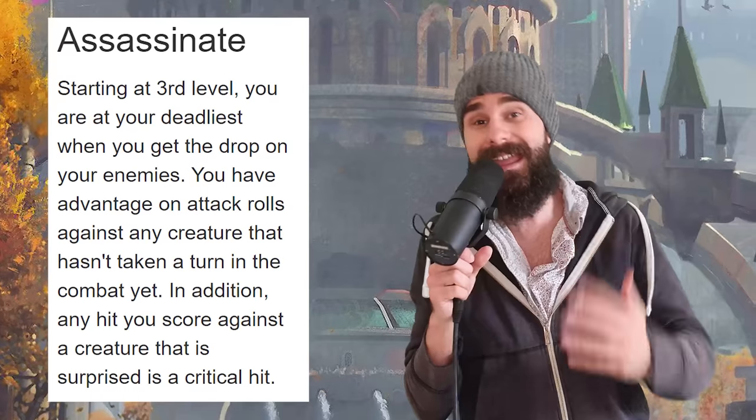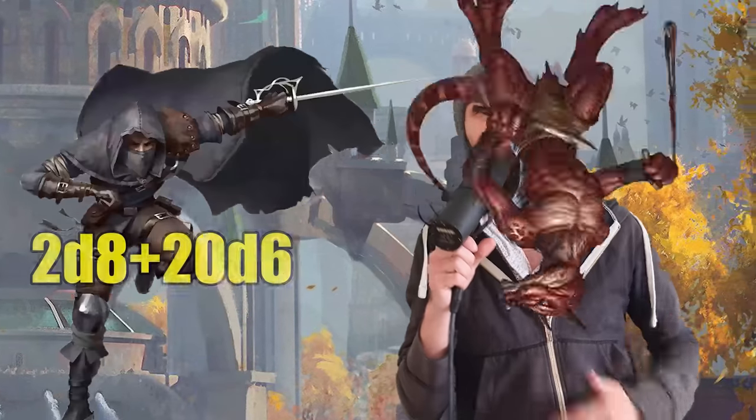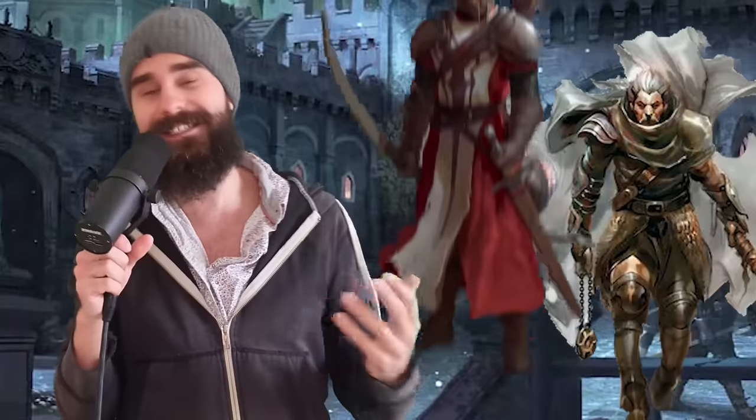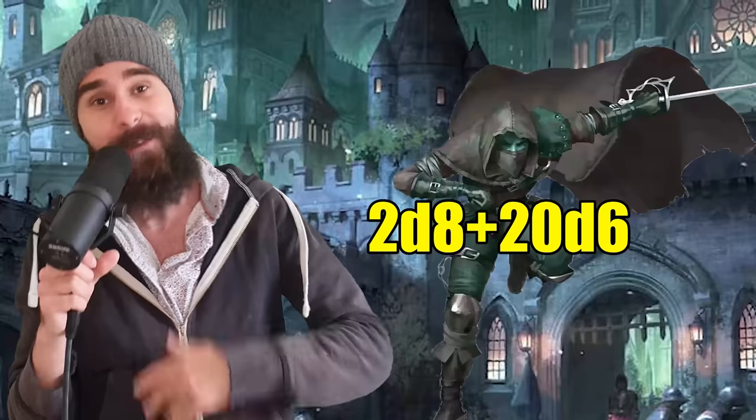Assassin rogues were all about this. They have a feature where if you hit a surprised enemy, that hit is treated as an auto crit. So at level 20, you'd be dealing 2D8 plus 20D6. And if you built around this with a high synergy party, you'd get your order cleric or battle master fighter to use their class feature and let you attack again as a reaction for another 2D8 plus 20D6. An assassin rogue could pump out 40D6 in the first couple of seconds.